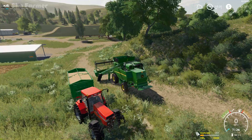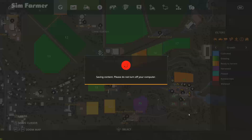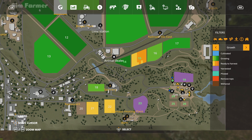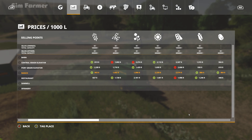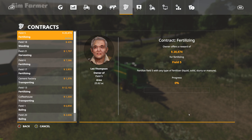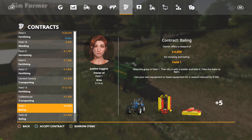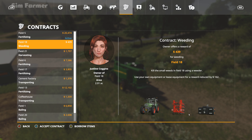Field 19 is all done — our trailer's full now with 1,800 liters left in the combine. We'll head up to do fields 16 and 15. Our worker has also finished on field four, so we'll get him started on field five to complete that contract — another $20,332. We'll collect that one. There are some other fertilizing jobs too: field six and field 13 for another $12,000.